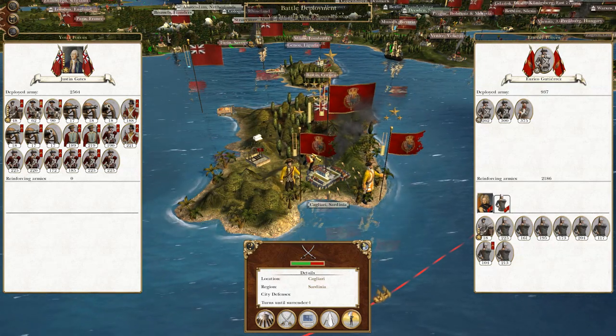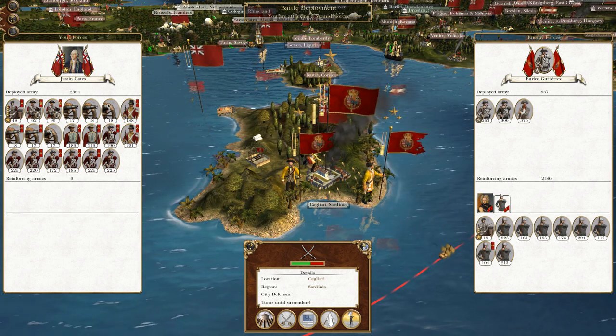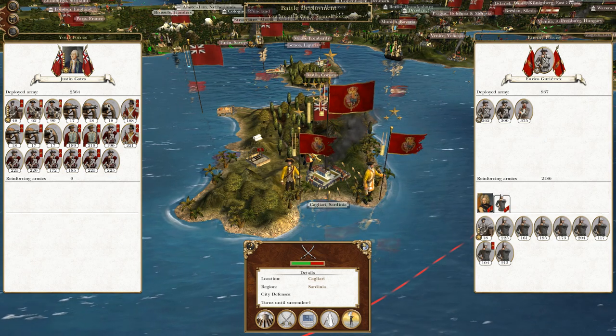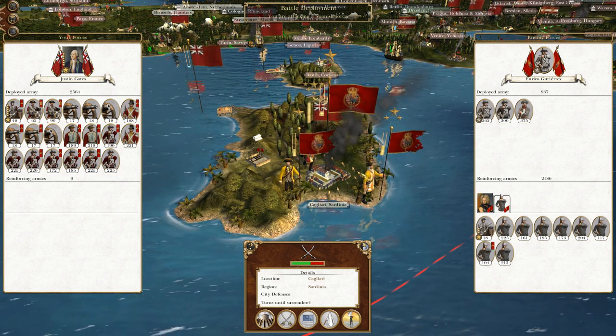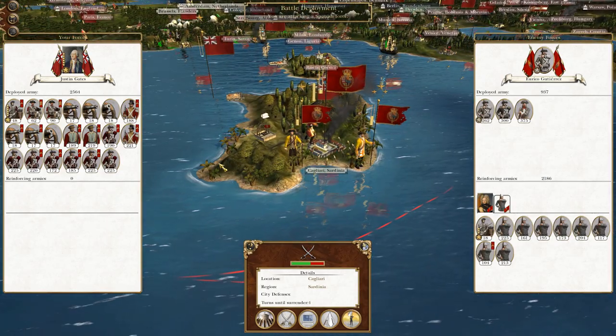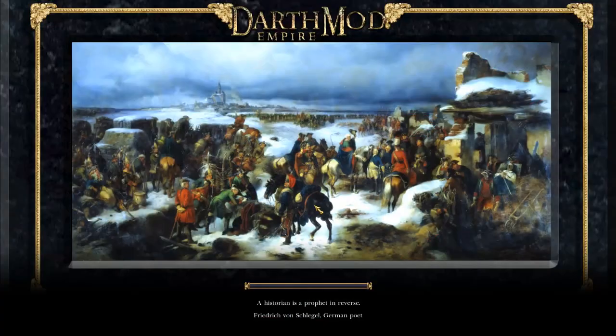What's up guys? This is the Braverman and I am back to bring you the next episode of my Empire Total War Let's Play as the 13 Colonies. So to round off where we left off, our forces have attacked Sardinia and we're about to take the city for the good of our colonial Empire, and as the first step onto kicking the Spanish out of the game for good. So let's crack on.